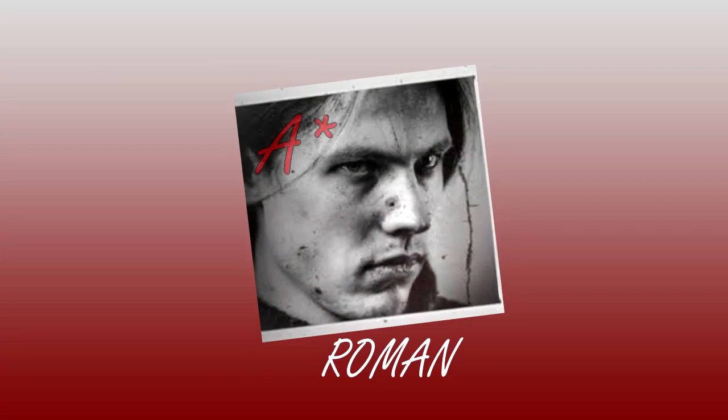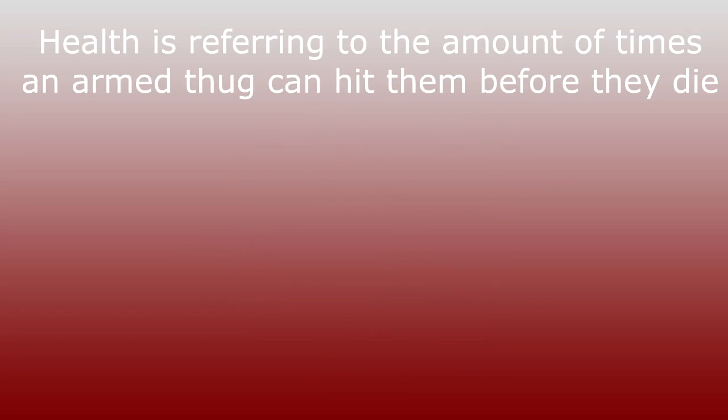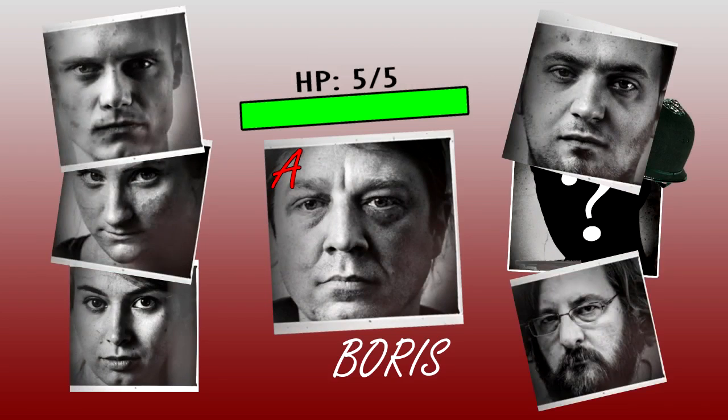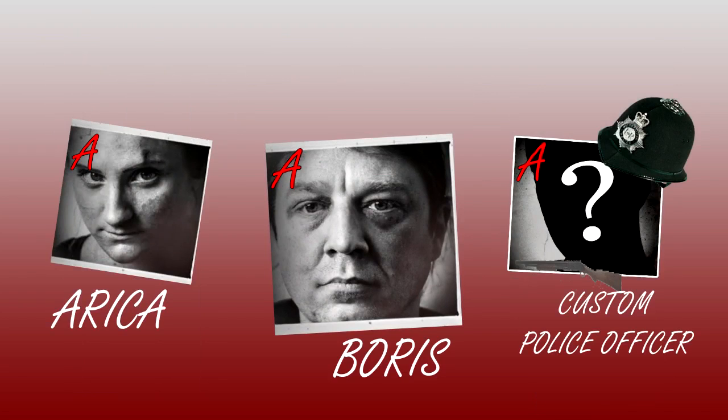Top of the class we have Roman as our only A-star character. This guy can literally manage enemies with his bare hands. He also has the second most health at 4, second only to the A-grade character Boris who is 5. All other characters have 3. This includes both of the other A-graded characters, Araka and the custom police officer character.